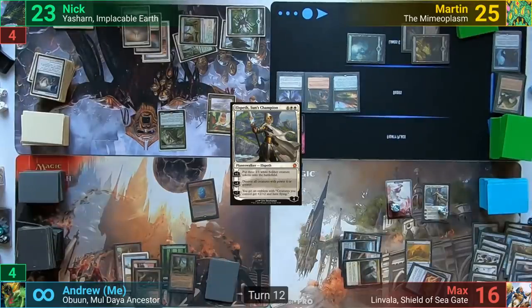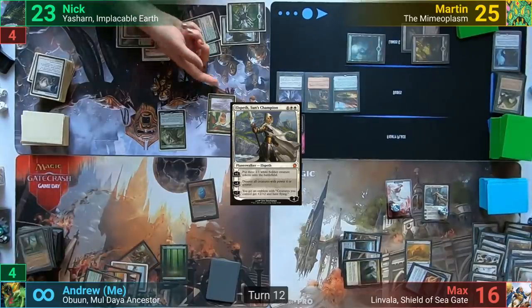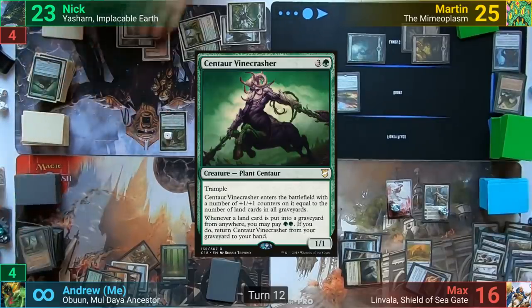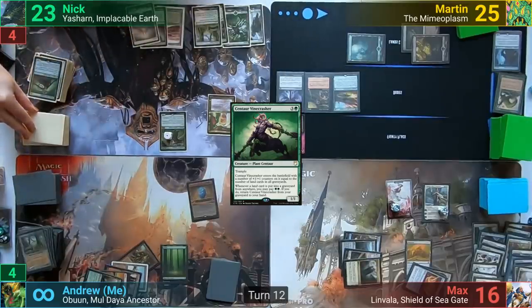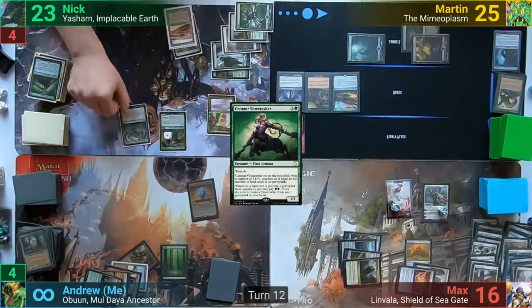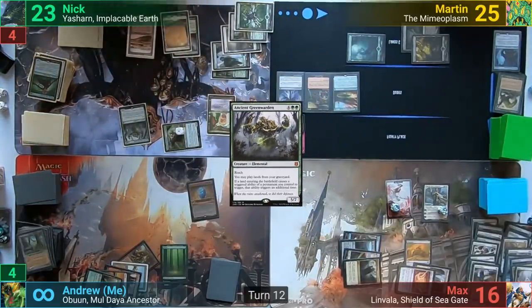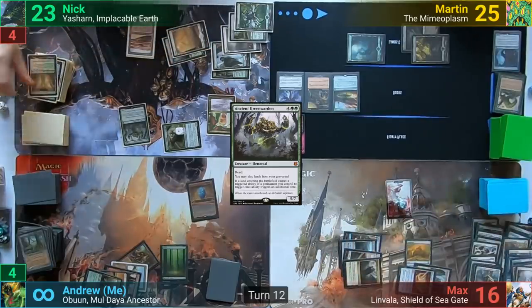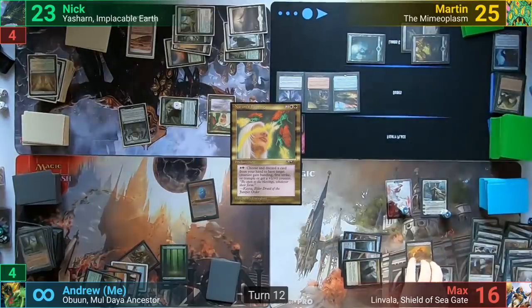I crack a couple of fetchlands to find a Mountain, a Plains, and a Forest, and pass to Nick. At end of my turn, Nick activates Nature's Blessing, discarding a Centaur Vinecrasher to put a +1/+1 counter onto the Cavalier. I draw from the Monarch at end of turn. Nick draws and casts his own copy of Ancient Greenwarden, moves to combat swinging the Cavalier at Elspeth. Max blocks with two Soldier Tokens, but before damage Nick discards a card and activates Nature's Blessing to put a Trample counter onto the Cavalier, killing the Soldier Tokens and dropping Elspeth to one loyalty. Nick passes.